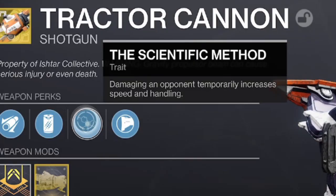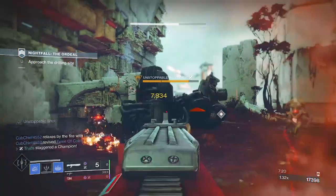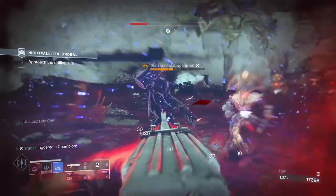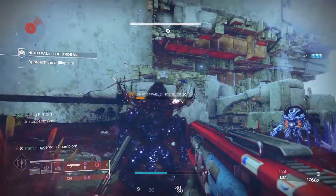You also get increased movement speed and handling with Scientific Method, which allows you to quick swap to your precision shotgun of choice like Heritage or Bonechiller much faster and start pumping out some top tier DPS on champions and foes alike.